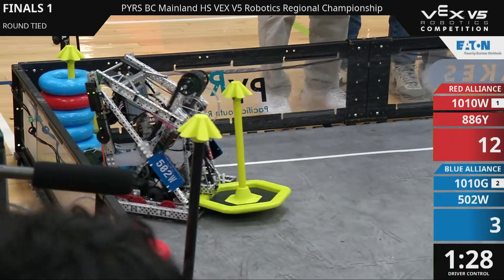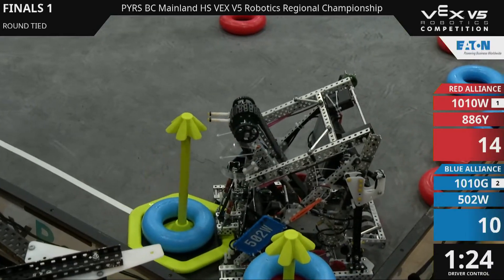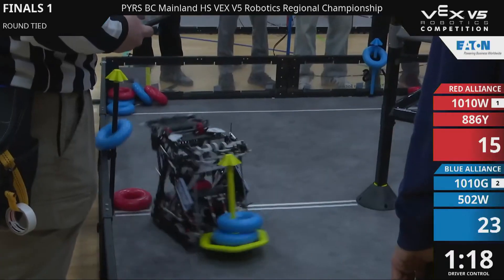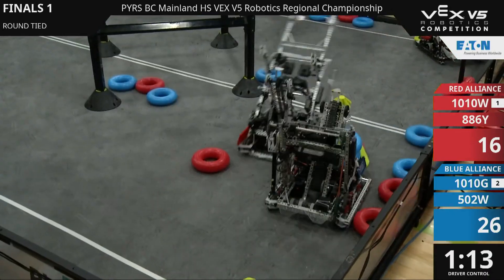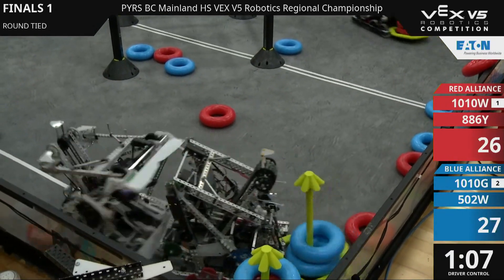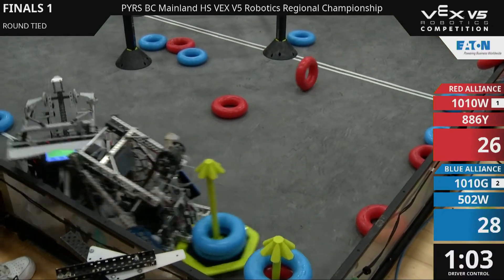Right away, we have a small concern here. One of those rings on the blue mobile goal is actually red. We're going to see if they can manage to get a proper full five blue rings. There are six blue rings there. But red only has four rings in their corner as well, so we're going to see what happens. I see both teams have gone for a wall stake. Blue's continuing to build on their advantage on the wall stake, while red is playing defense to try and take that mobile goal out of the blue corner.